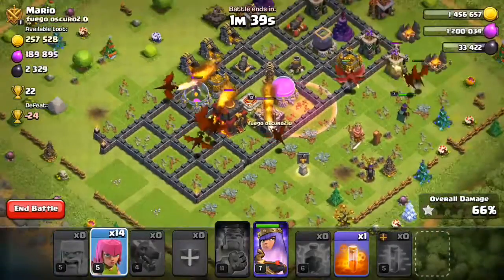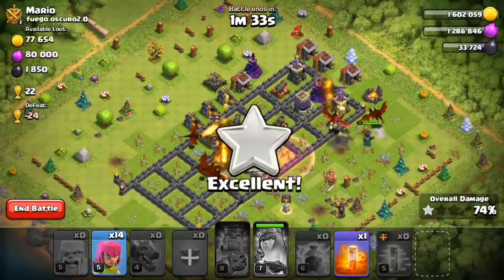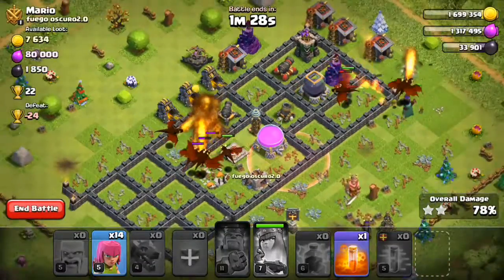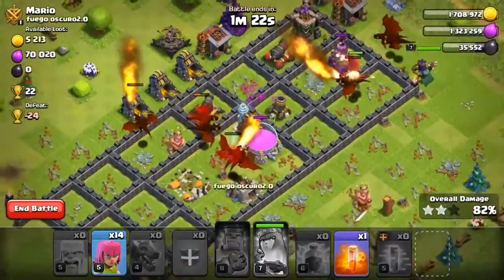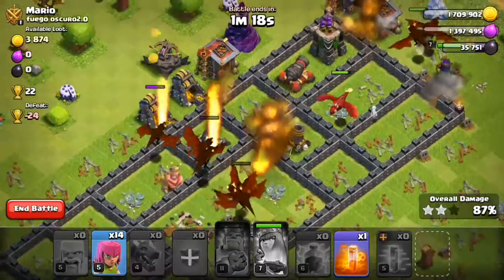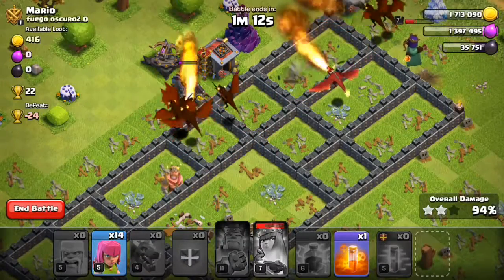The town hall is almost destroyed because there are four dragons right there attacking it — and the town's dead, yeah it's dead. I've got nine lakh gold and seven lakh elixir, how cool is that! 22 trophies, okay that's enough.